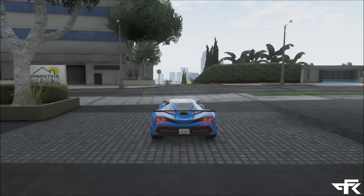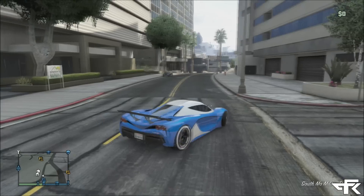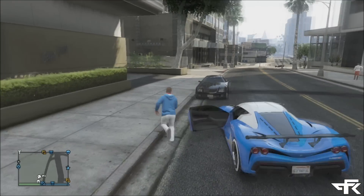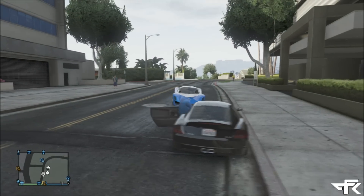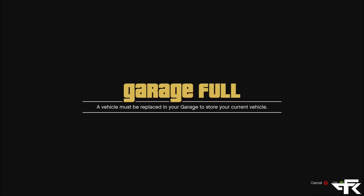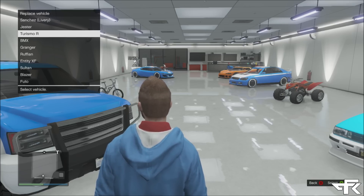The first step is really easy. All you have to do is go into your garage and take out any random vehicle — I recommend the most expensive one so you get the most money for this glitch. Then take it out and look for a random car on the street. After doing this glitch a few times you should get it down very easily. Once you find that random car off the street, get out of your car and leave it anywhere near the random vehicle you're about to get in.